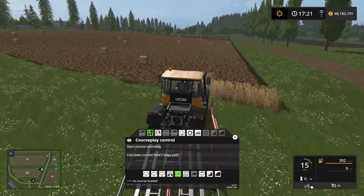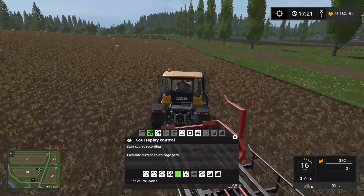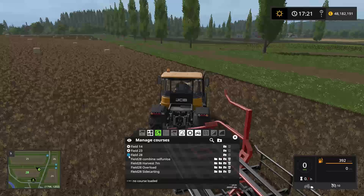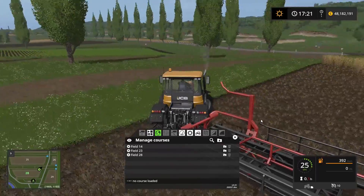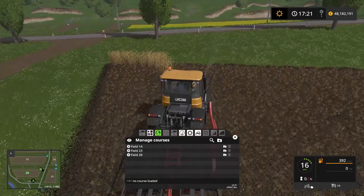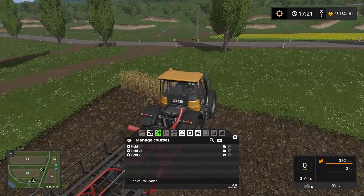This field has been harvested and baled, and because of that we have a course for the harvester. We can see that in here — going to field 28, we have the field harvest, field 28 harvest 7 meters. That course has returned to the first point which is up here, which means that whenever the harvest is done it's going to return to here.